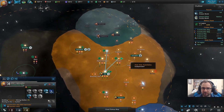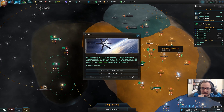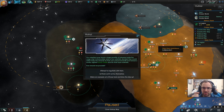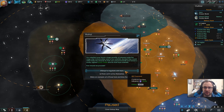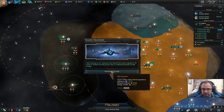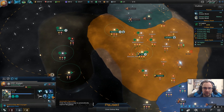Construction complete. We'll get the four energy here. Mutiny! Our scientists have found a large quantity of minerals inside the cargo ship. Unfortunately, some of our scientists decided they'd rather keep the minerals for their own personal benefit and formed a mutiny. After hearing us out, everyone who formed the mutiny agreed to ten years in medium security prison and a combined payment of 500 energy. We get 50 influence, we get 500 minerals, we get 500 energy — I like that. Can we do that again?